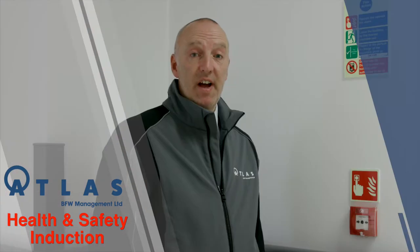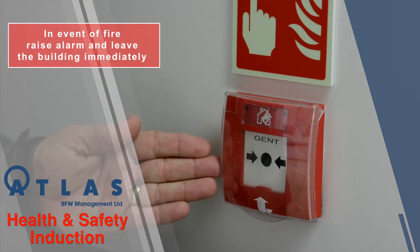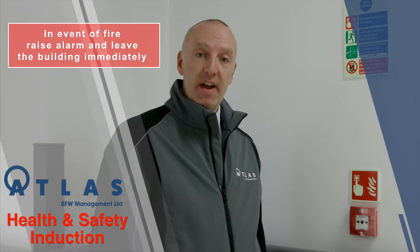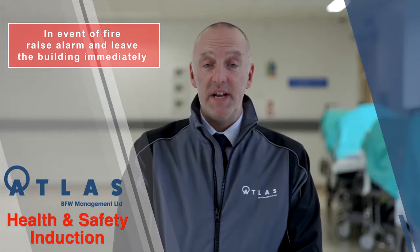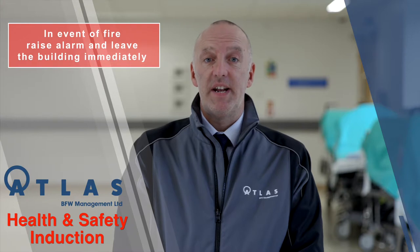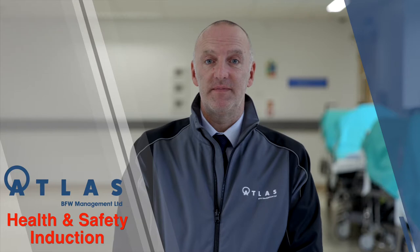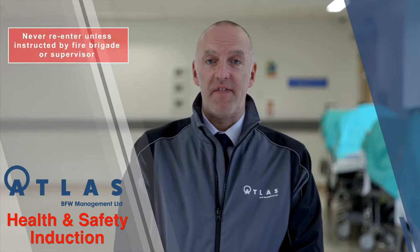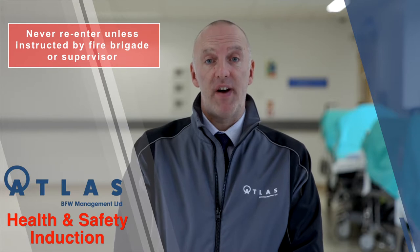In the event of a fire please raise the alarm by pressing the manual call point that looks like this. Then make your work area safe and vacate to the nearest assembly point. An alarm in the immediate area will be a constant sound like this. In an adjacent area the sound will be intermittent like this. Never re-enter the building unless you have been instructed to do so by the fire brigade.